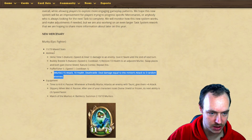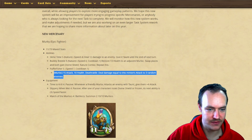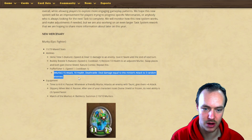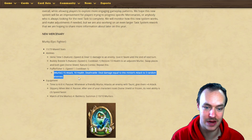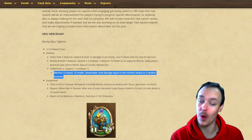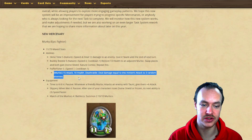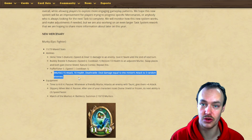Pure Official is a summon: 15 attack, 10 health, with a deathrattle that deals damage equal to this minion's attack to three random enemies. So you scale it, summon it, and it's going to do a nice board clear on deathrattle. That's cool, I like that.